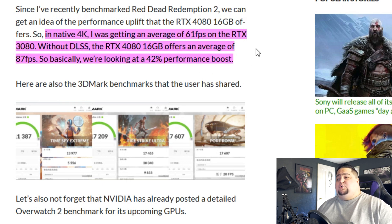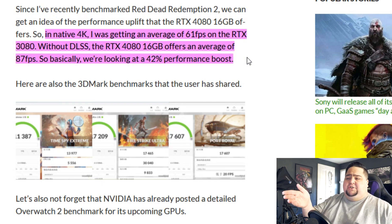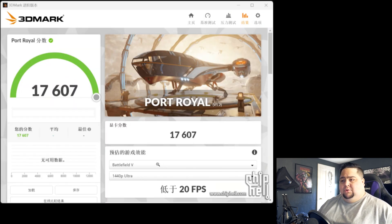So according to him, we're basically looking at a 42% performance boost, but it's a little hard to determine the exact settings used. Red Dead Redemption 2 has a ton of settings, and they're notorious for resetting themselves based on your hardware. It's a very frustrating game to include in benchmarks and reviews, so I would take those numbers with a grain of salt. Something like Port Royal, though, is a lot more controlled.